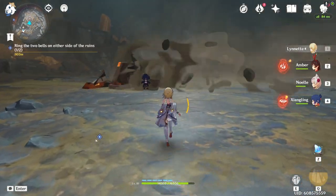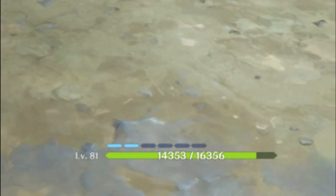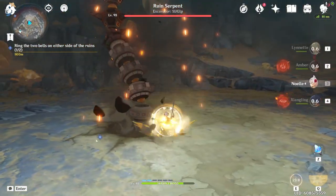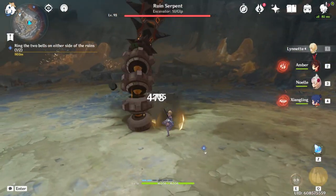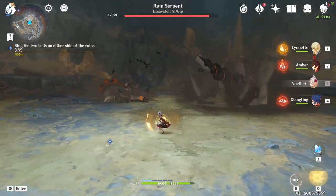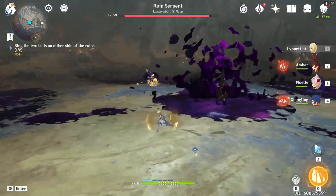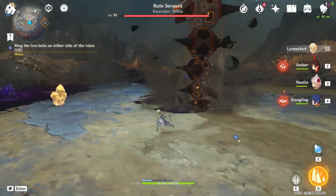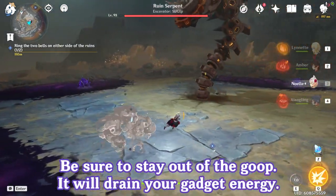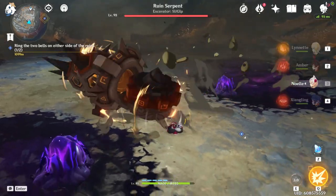When the fight begins you'll notice you lose all your gadget charges except for two — that goes for any world level, so be aware of that. You can get some pre-emptive damage in but it won't do much. The opening animations won't actually damage you but will knock you back. Don't focus on the rock — instead go behind the boss slightly or stay in front and run to the edge of the arena.